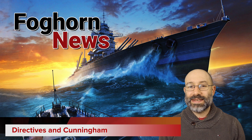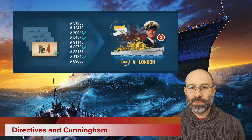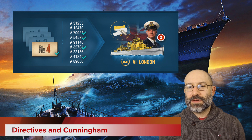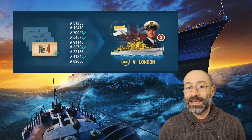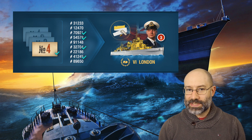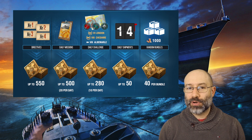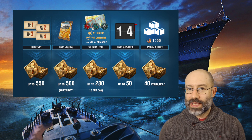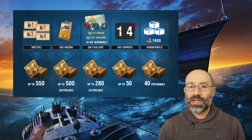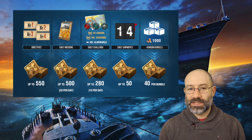This update follows the now familiar format of directive missions and token rewards. There are four directives to complete, each awarding tokens for completion, with premium tier six cruiser London being the prize for completing all the directives. London is uniquely a heavy cruiser with smoke and a hydro, and she's very interesting to play. There are also daily challenges for London, Cheshire the new tier eight premium, and Albemarle the tier eight tech tree ship. Cheshire is coming at the end of February.